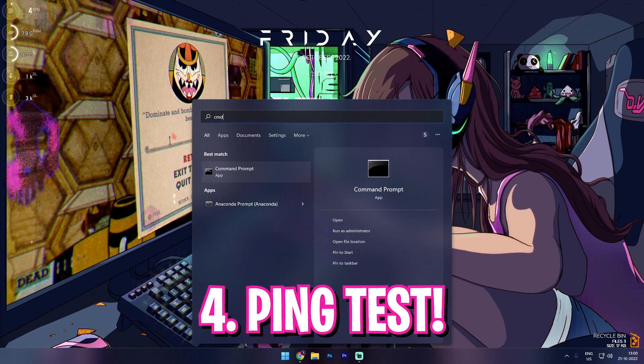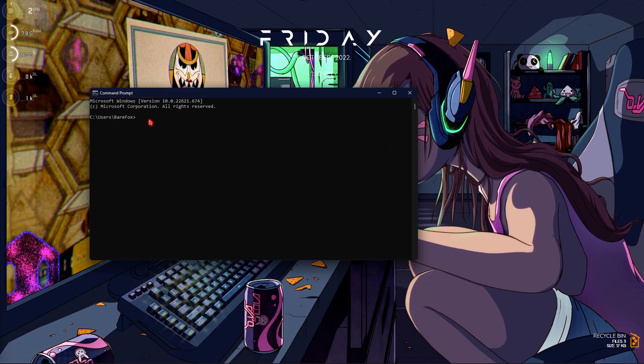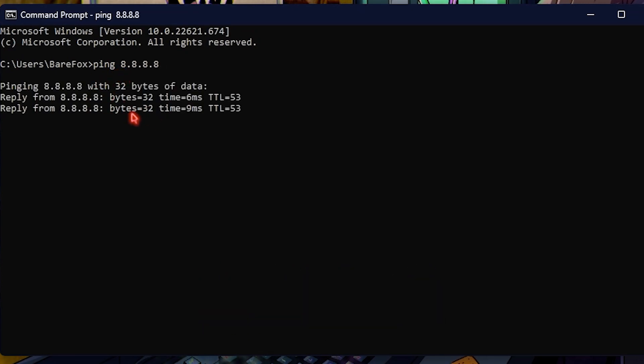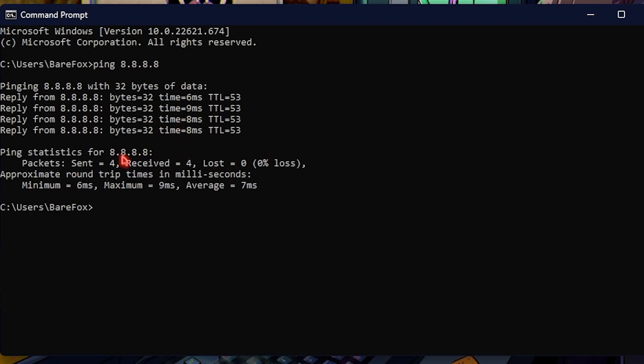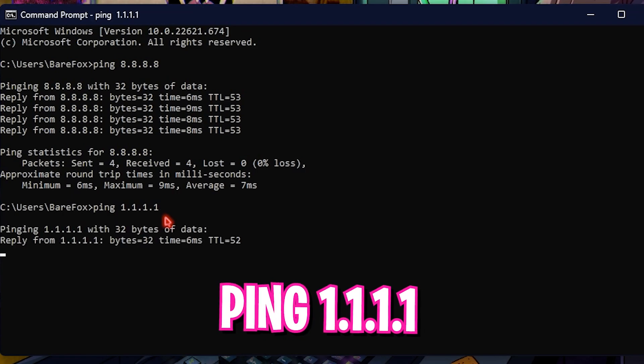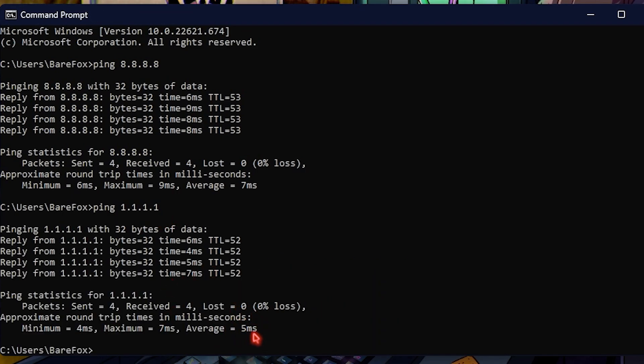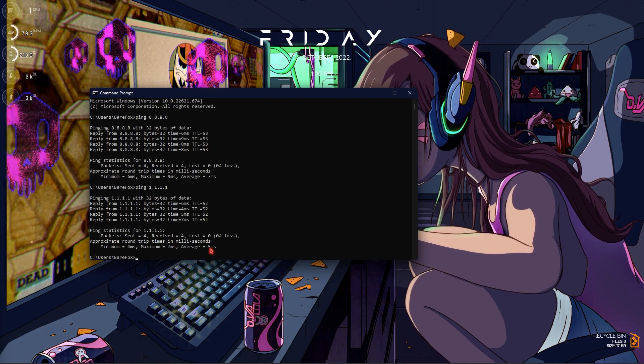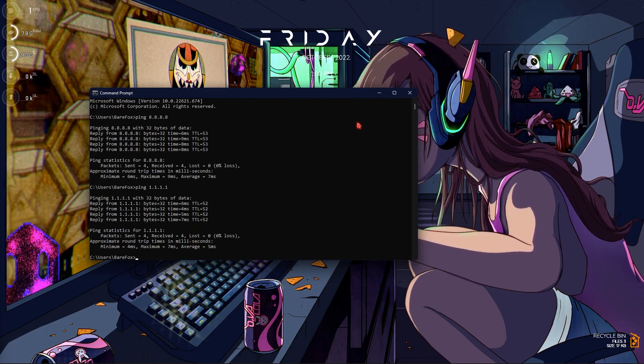Once done with Resource Monitor, I highly recommend opening CMD and doing a ping test. Search for 'ping 8.8.8.8' and check the ping you are getting — I'm getting around 7 milliseconds. Then try pinging 1.1.1.1, which are the Cloudflare servers. I'm getting an average of 5 milliseconds on Cloudflare. Sometimes Google servers are better, sometimes Cloudflare is better, so check which gives you the lower ping.